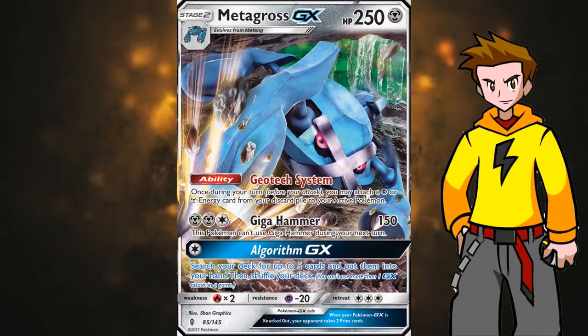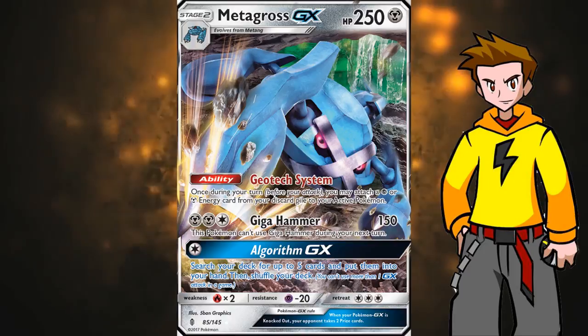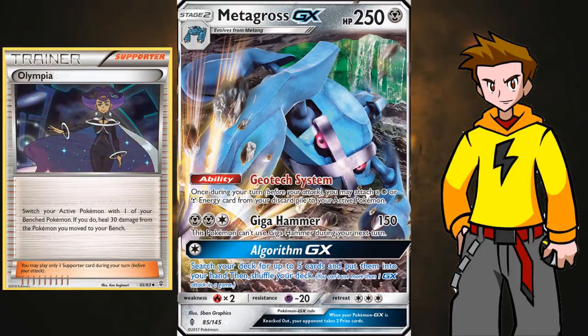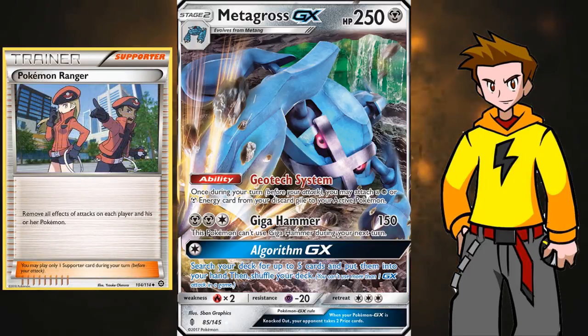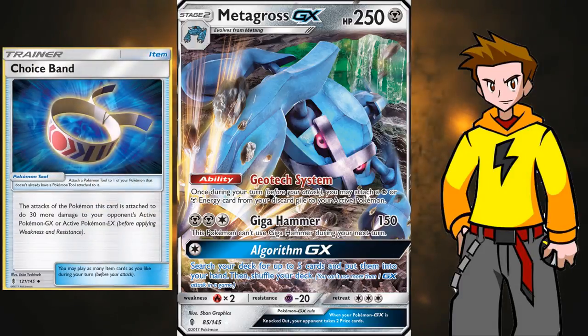For two Metal Energies and a Colorless Energy we deal 150 damage, and as a side effect we cannot use Giga Hammer during our next turn. But we can definitely overcome that by switching out using cards like Escape Rope, Olympia, Switch, or even Pokemon Ranger if you happen to play that. That also gets rid of that effect, which means we will be hitting hard time after time. Also if we attach a Choice Band to Metagross GX, we will be dealing 180 damage instead — enough to knock out almost anything in the format with one blow.